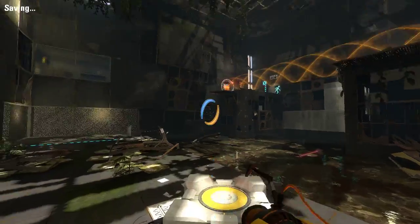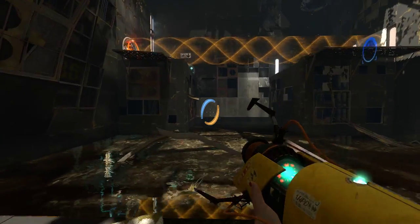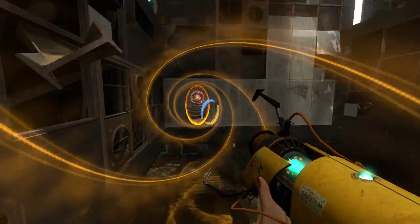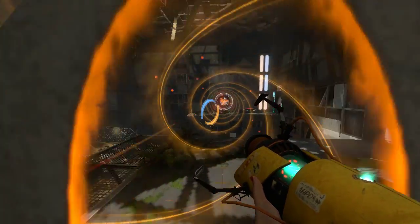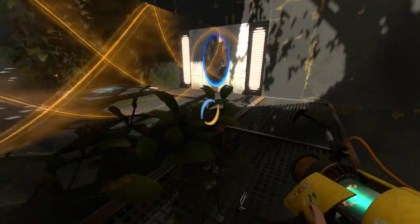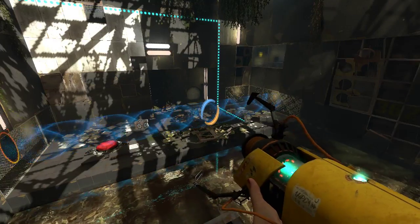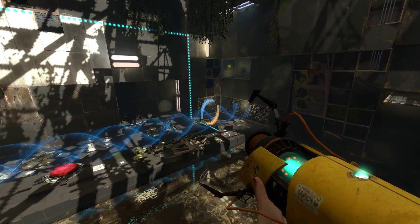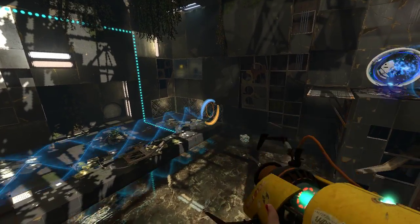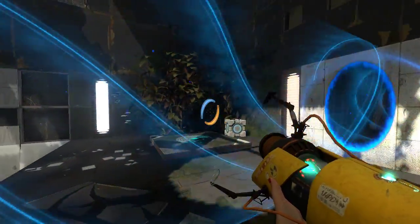Now we put the cube on the button, and we want to get ourselves over there. Now that we've gotten ourselves over here, it's important to note that this cube will automatically respawn — we don't ever have to press that button again. What we do is we push the cube over here, and then we're gonna push it into the goo using those right there. The cube respawns, and now it is a straight shot to victory.